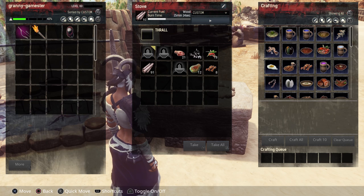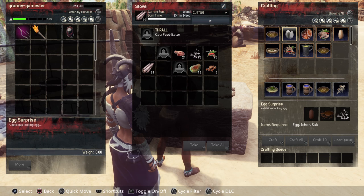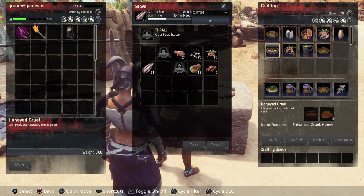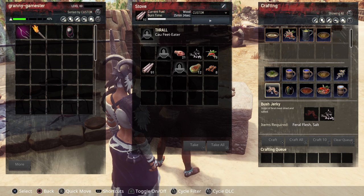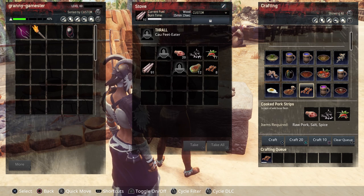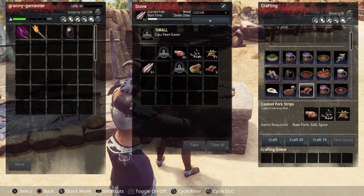Now we have a purge thrall — this is Cow Feet Eater. Let's put him in and as you can see, there's bone broth, egg surprise, plus all the other recipes from the tier 4 thrall. Let's check his speed — this is supposed to be 138%. Look at how fast he cooks — he's like the best one to get for this.